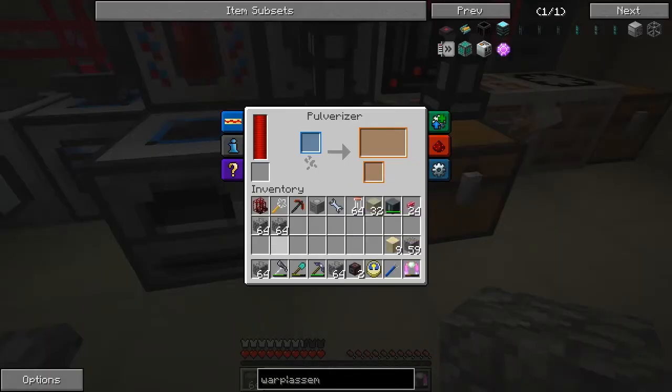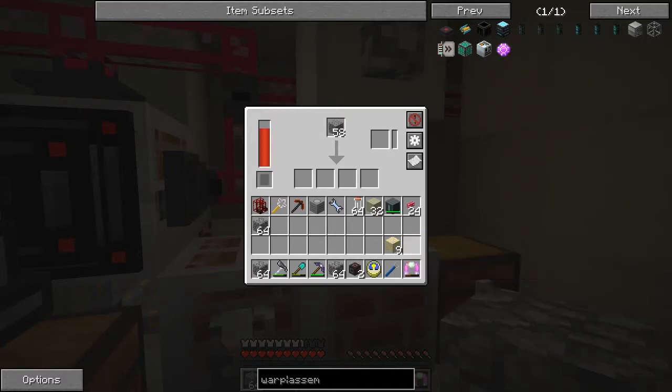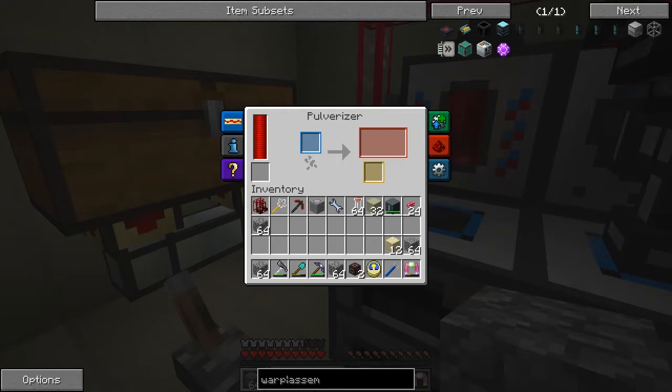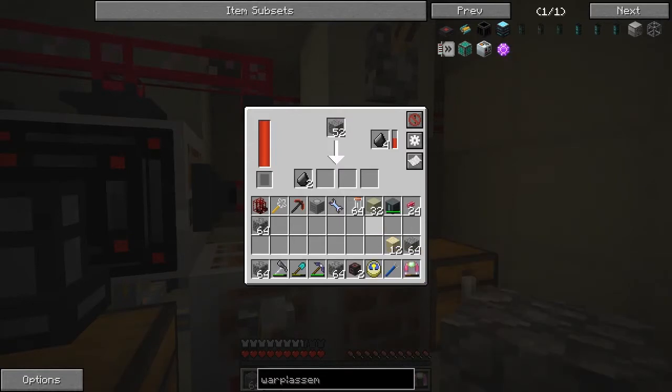We can use the other one to do another stack - we should produce more sand. When we put the gravel in here we're going to get quite a lot of flint - you get one or two per item. That was fast. It's using it up like that, giving us more chance of more flints. Flint's a good way of getting more secondary product, which is actually what we're aiming for.